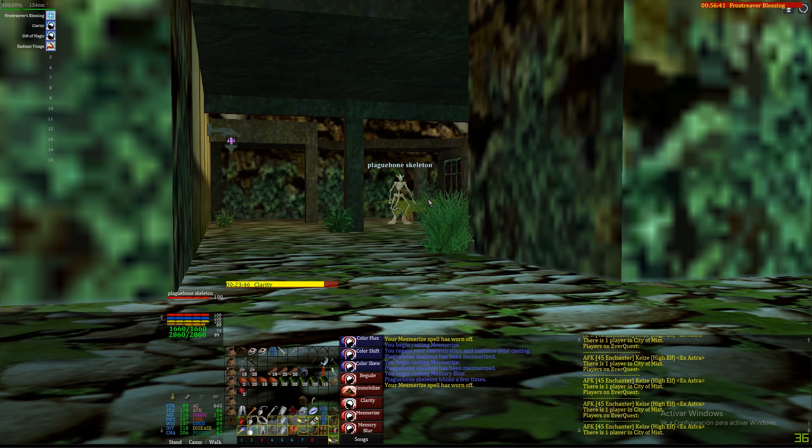Hey guys, Kel here. I'm going to try to show you an idea I just got - to create a server tick timer so that you can keep track of spells based on server ticks, like mesmerize, charm, and many other things. My idea is to use any of those spells wearing off text to create a never-ending six-second timer.